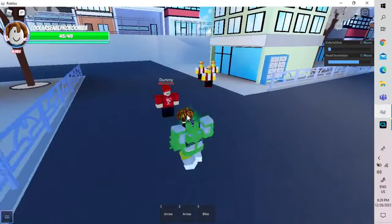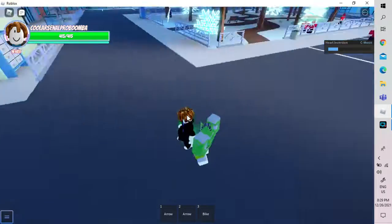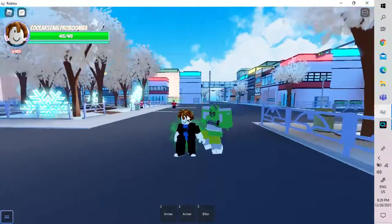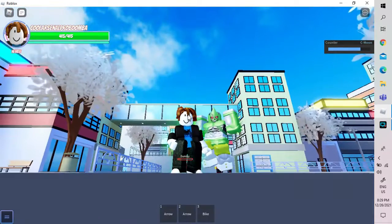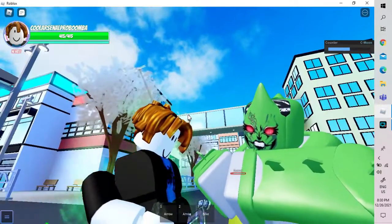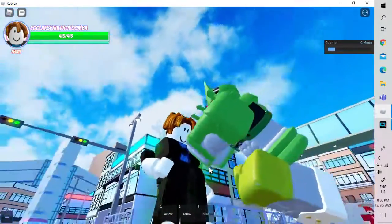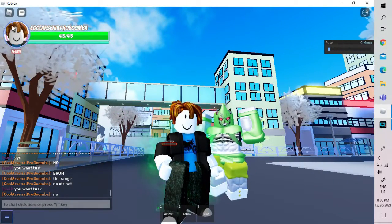Next is Heart Inversion, which basically throws the enemy and pulls their heart out, then pulls it back in. Then we have Counter. There's also one OP final move which is just the pose, although the pose is kind of weird because I don't understand what Shimun is trying to do here.